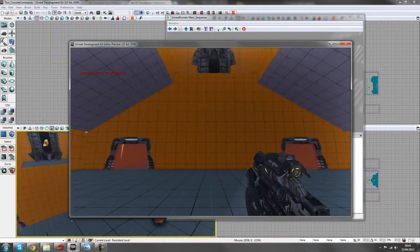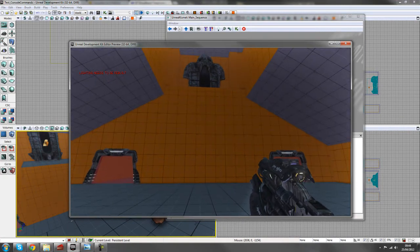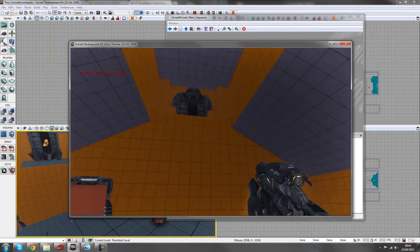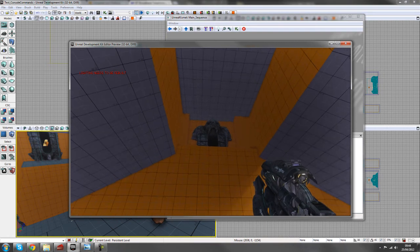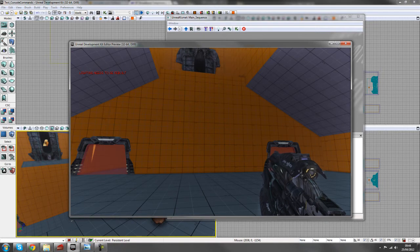What we demonstrated is that we can use console commands to add gameplay mechanics. On player death, we use a console command to give it a spirit-like approach — the player can wander around and find a spawn point, which was that fiery mesh up there, then restore their health. Now let's go into the setup.